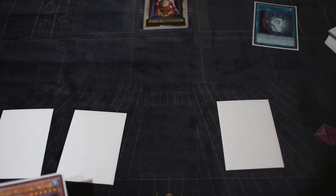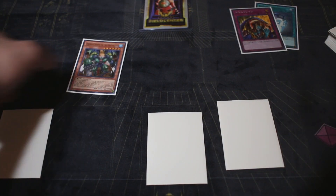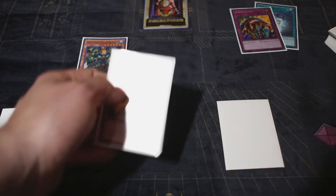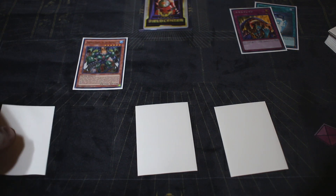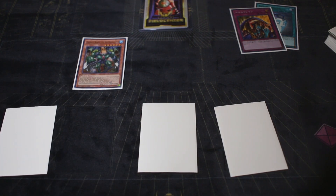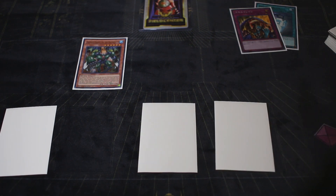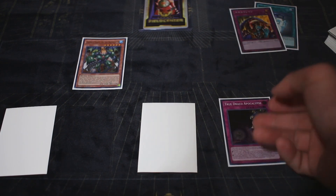Shuffle it nice. Tribute a continuous spell or trap — in this case Skill Drain — and boom, you have Dynamite on board. Dynamite lets you activate his effect to add another trap card to your hand. At this point you'd pass turn. Your opponent would go, and if they try to attack you have Stormy Mirror Force set. You also have Monarchs Erupt to flip if they try to activate an effect, and True Draco Apocalypse is really nice — it pops a monster when it leaves the field.